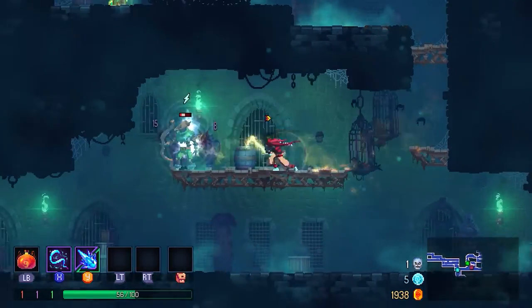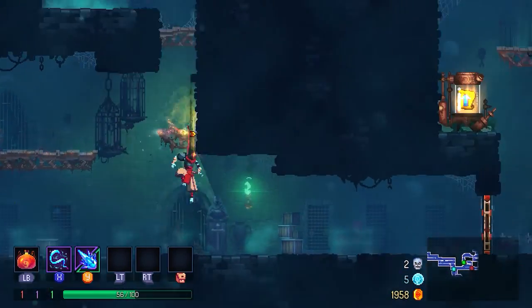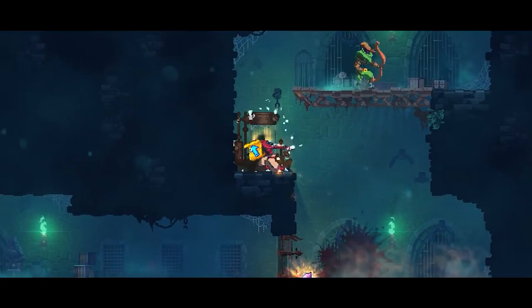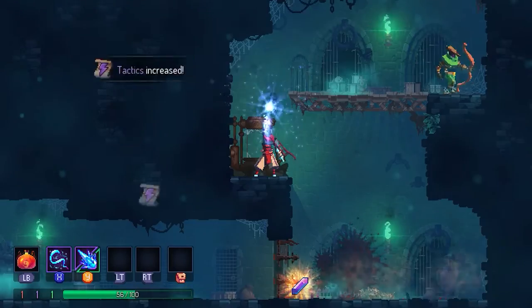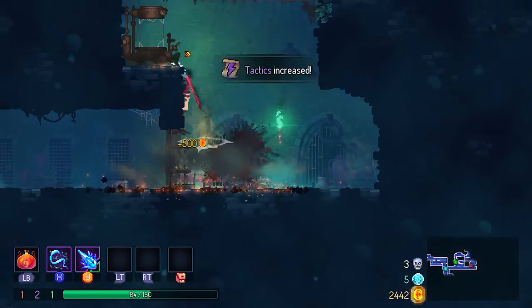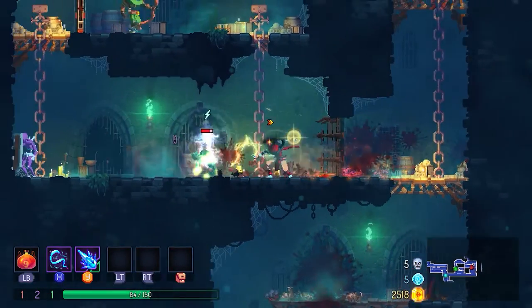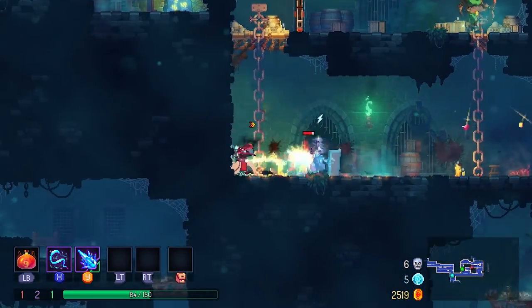We're also introducing an assist mode, with sliders to adjust elements of the game, such as enemy damage or trap speed, as well as a toggle for auto-hit and a multiple lives option. All of this is available in new sections of the options menu for easy access. There's no point making all this stuff and then tucking it away in a dead-end section of the menu.